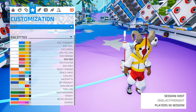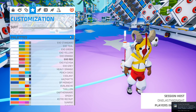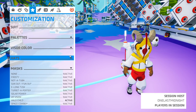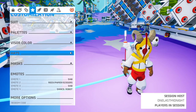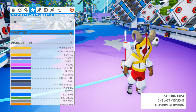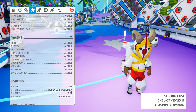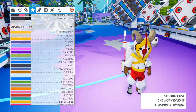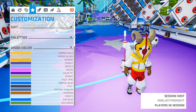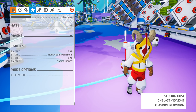Inside the customization menu, sections are now collapsible. This is great because as items have continued to be introduced — whether from free limited time events or the EXO Outfitters store — those lists were getting very long. Being able to collapse sections is really helpful to target what you're looking for without having to constantly scroll through an enormously long list.